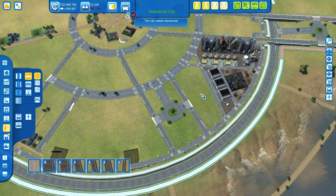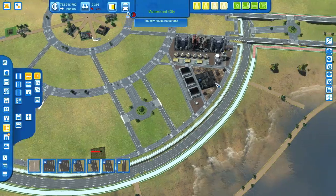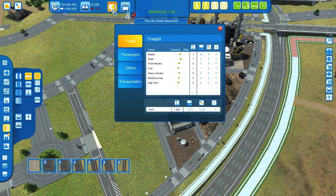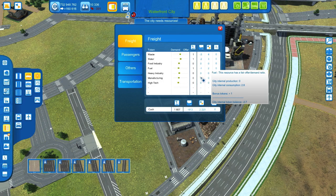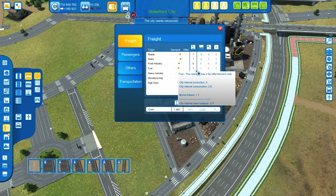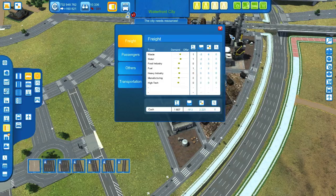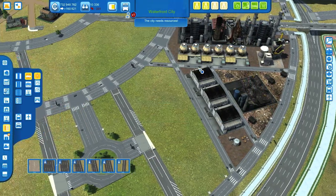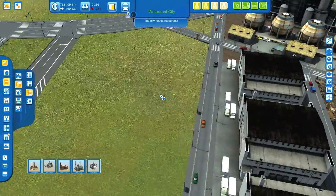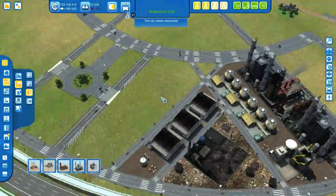Let's add some additional heavy industry buildings over here. Let's have a look at the resource panel. We have some waste, and some fuel left. So this is good. I think we can easily add some additional heavy industry.